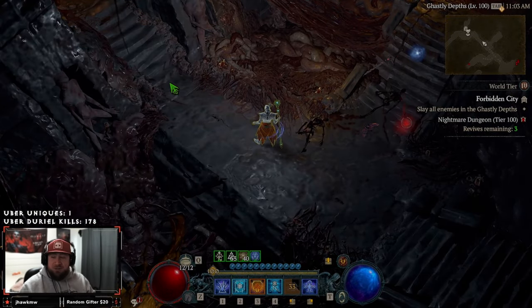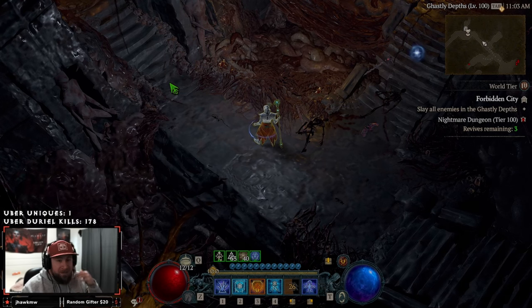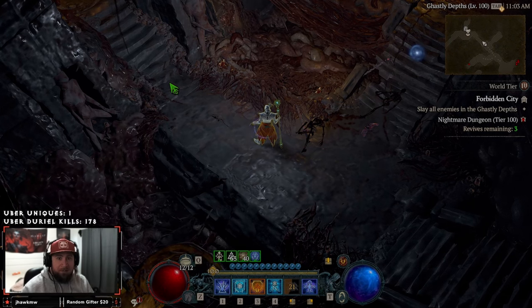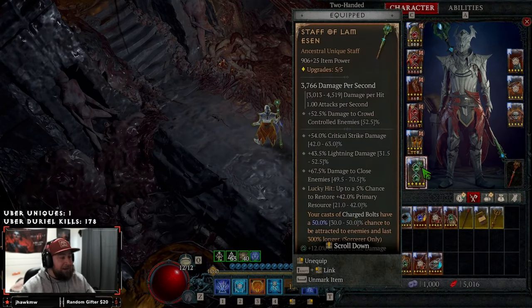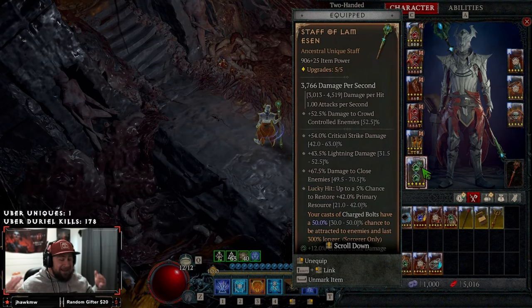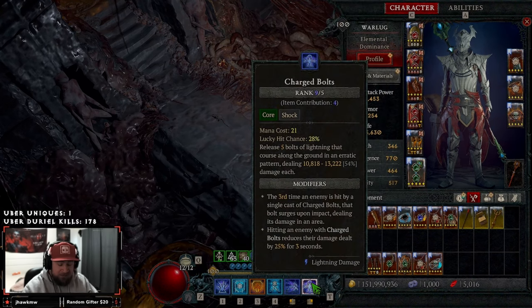Welcome back to the channel. Today I have a very awesome build — big shoutout to my community and Demon Muppets for the initial build guide. I changed a few things, but for the initial build guide it's absolutely fantastic. This is Charged Bolts, and we are going to be rocking the Staff of Liam Neeson, as I call it. It's a bad staff — it's going to allow our Charge Bolts to have a chance to attract enemies and last 300% longer, so we're dealing non-stop damage.